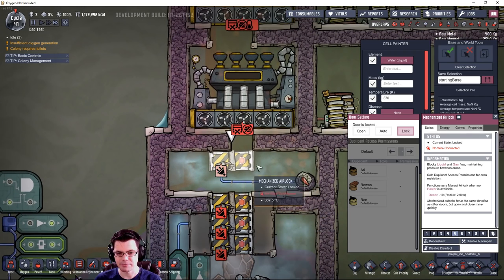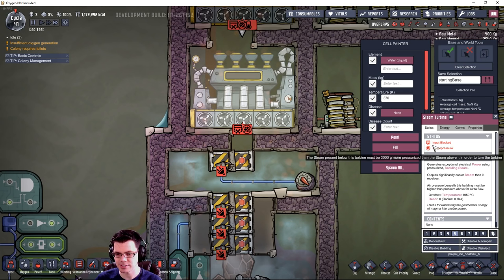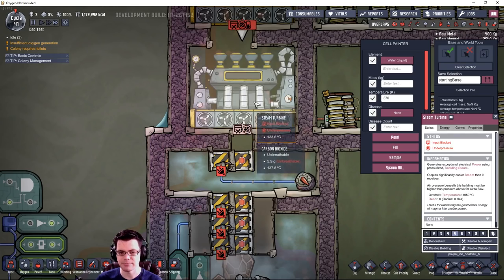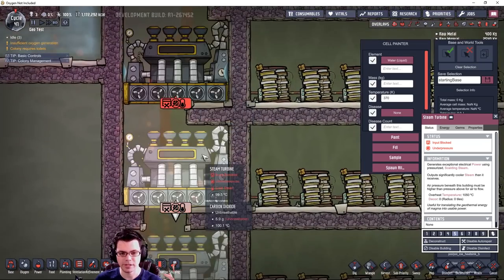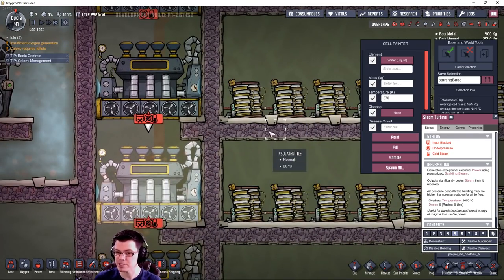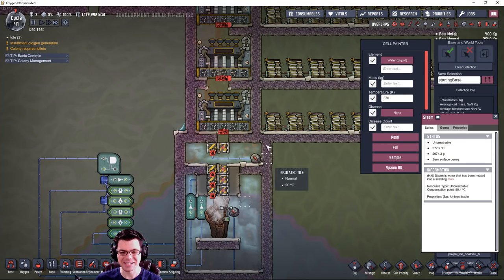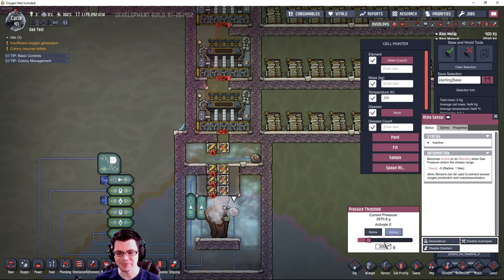Here's the steam vent example - another struggle when trying to harvest directly. It outputs at 500 degrees Celsius but only 56.4 grams per second. To run a steam turbine it takes a lot of steam - you need to maintain a 3 kilogram pressure difference across it. I've let this build up for a long time and I'm using an automation sensor that will open mechanized airlocks to force steam into a pressure chamber, then once it reaches 20 kilograms it opens a bulkhead to a restricted inlet.